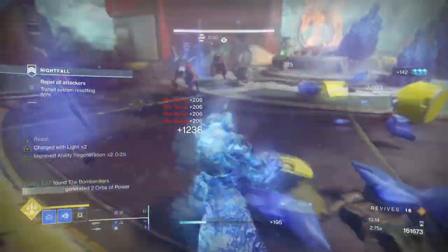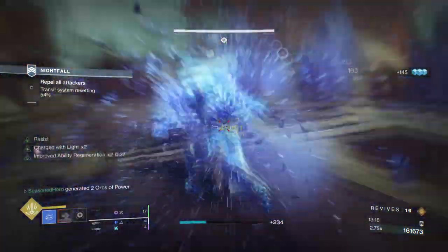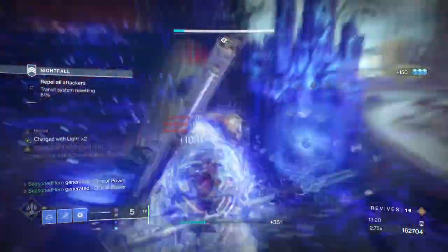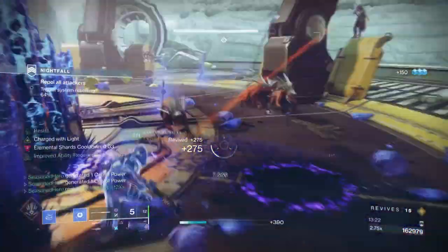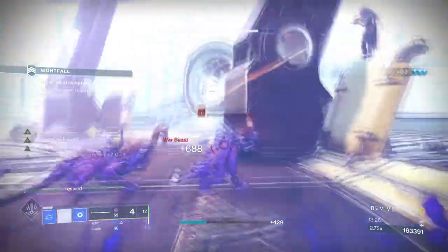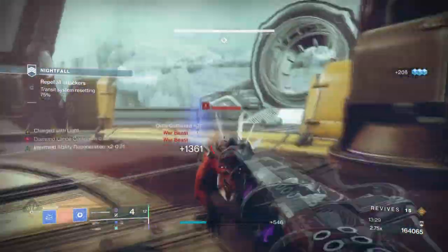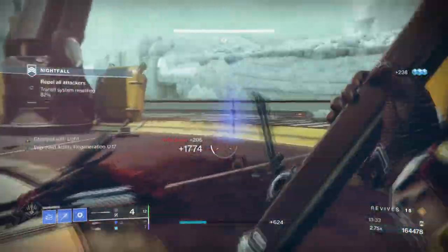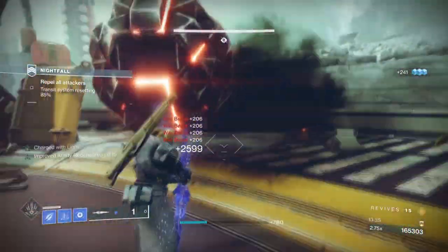So all in all, is there a best method for farming bright dust? Yes — the best method is to do your ritual vendor bounties each week, then work through seasonal challenges as they come, and then do the repeatable bounties in whichever game mode you find best. But what do you think? Do you have ideas and methods for getting bright dust quicker? Let me hear your thoughts in the comments and help your fellow Guardians out.